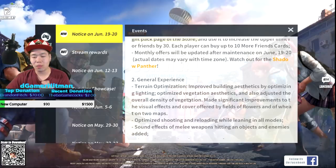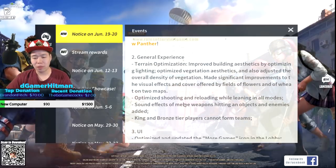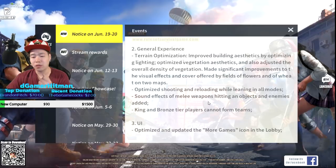General experience improvements: terrain optimization, improving building aesthetics by optimizing lighting, optimized vegetation aesthetics adjusting overall density, improvement to visual effects, and optimize shooting and reloading while leaning. Also many weapon hang object and enemy model sound effects improvements.